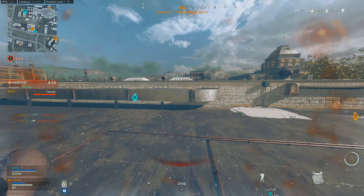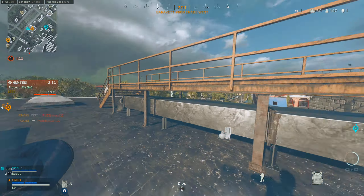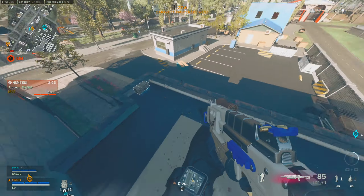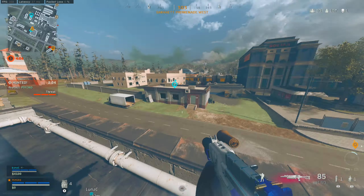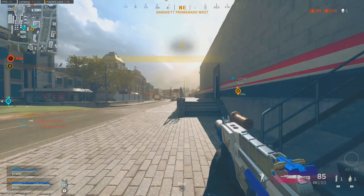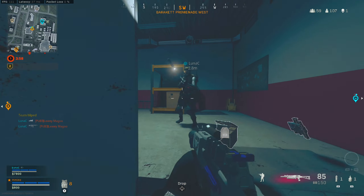Immediately I started plating up and then started looking for the next guy. I want to make sure I can help my brother out as well. But it turns out he kills the guy and we get quite an easy team wipe here. The whole start of this game is pretty hectic. My brother clears this guy up pretty easily and then we try and move on to fight the next team.